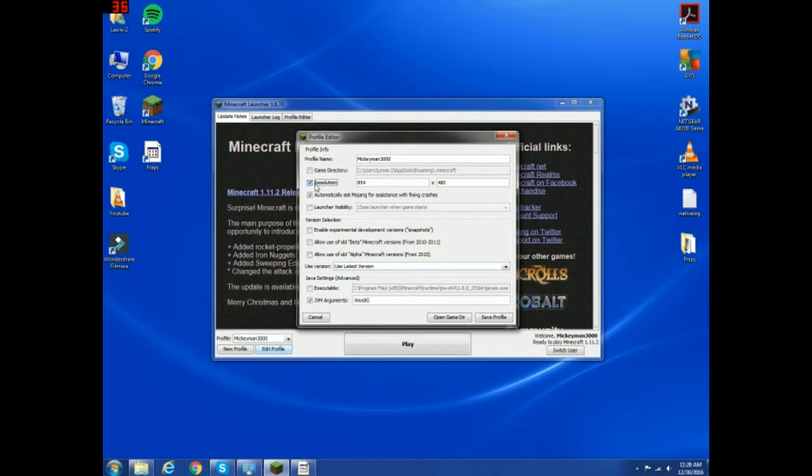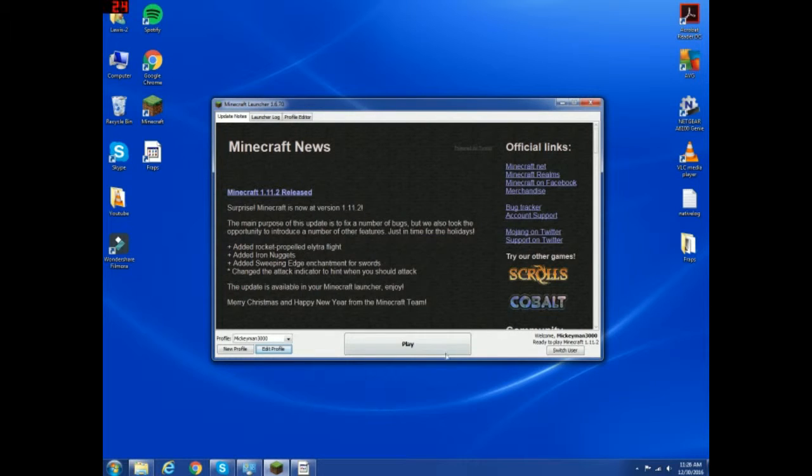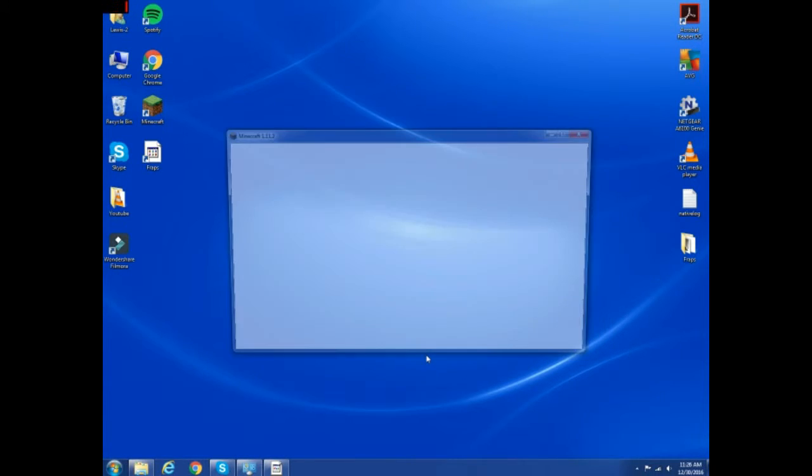Now, up here this will be unclicked — you're going to want to click this, and then you're going to press Save Profile. Once you click that, you're going to want to click Play. It's going to prepare, then download, then it's going to go over here.